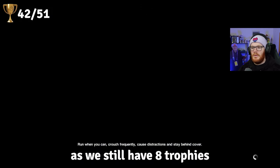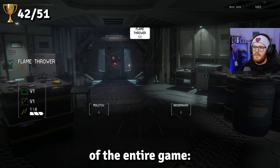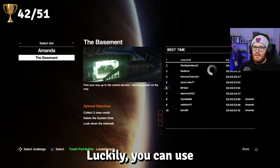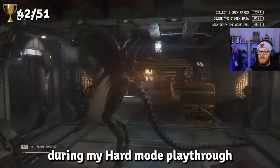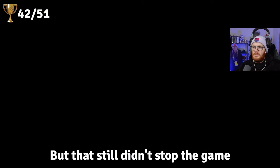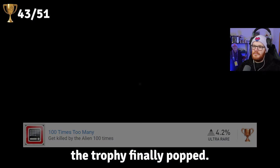We still have 8 trophies left to unlock before the platinum. We start by tackling the grindiest trophy of the entire game: 100 Times Too Many, which requires being chomped by the Xenomorph 100 times. Luckily you can use the survival game mode to contribute to this, so I loaded up the first level and repeatedly ran into the alien for a big old hug. All those previous failures during my hard mode playthrough actually paid off, since every single death reduced the grind. After 30 minutes of tender loving affection from the alien, the trophy finally popped.